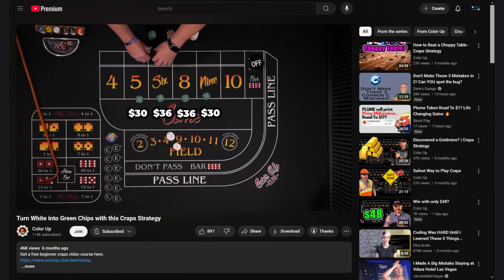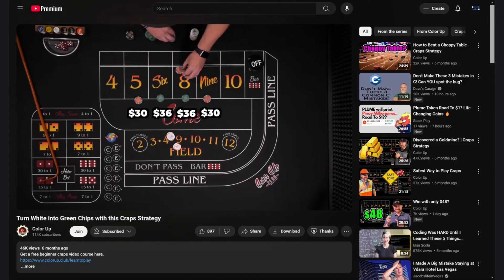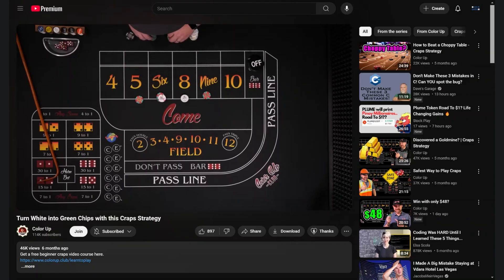Jeremy at ColorUp did a great video on this strategy. The link is in the description and you should watch it if you really want to understand how to place these bets at a real table.